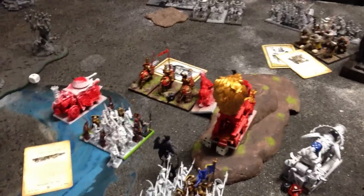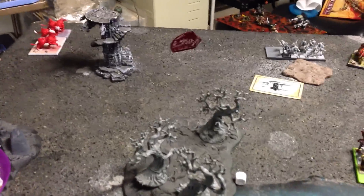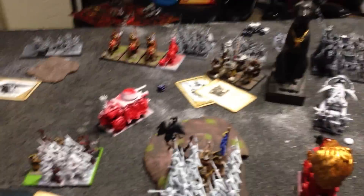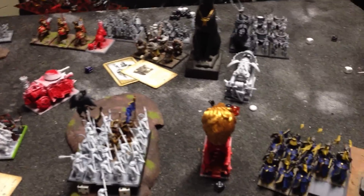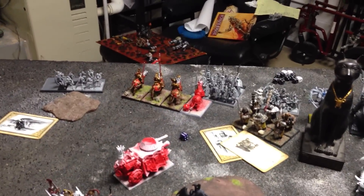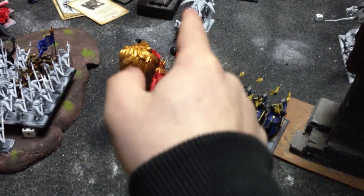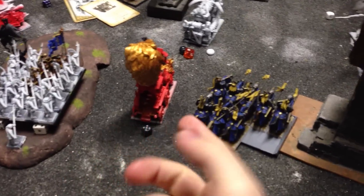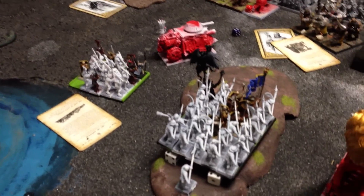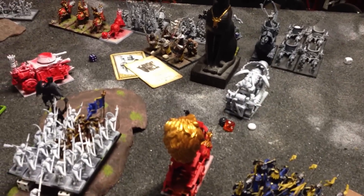Empire turn 3: demigryphs charge in there, clean up the casket — the casket viewed them as friendly so it does not blow up and kill any. Steam tanks rush up to try to block some charges and defend some squishy units. Demigryphs go into the chariots, clean them up, overrun into the skeletons. A bunch of prayer buffs get dispelled, but the 5-up ward goes onto the steam tank, knights, and halberds, and of course the altar itself. We lose a couple swordsmen to the net, and Comet of Casandora gets dispelled.